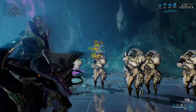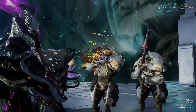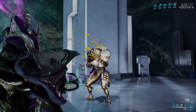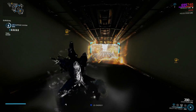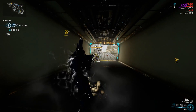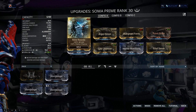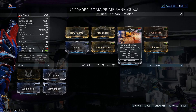I broke out my Soma Prime — the crit-based slash damage spreading mastery rank 7 assault rifle currently in the Prime Vault. It has one of the highest base crit chances of all primary weapons, so modding it for all-out crits with a mix of elemental damage mods, and throwing in newer mods like Hunter Munitions, makes it quite a powerhouse. Hunter Munitions feels like a must-have, along with Argon Scope, Bladed Rounds, or Vigilante Armaments.